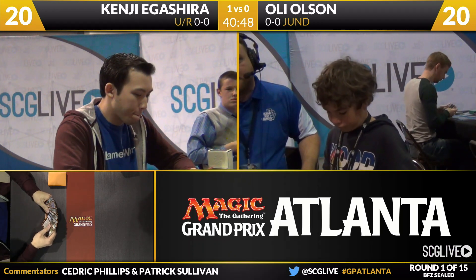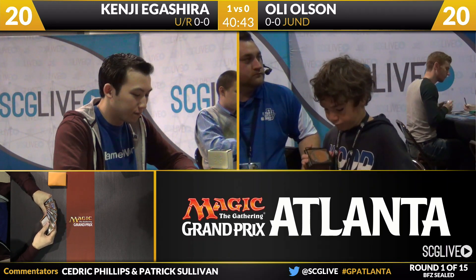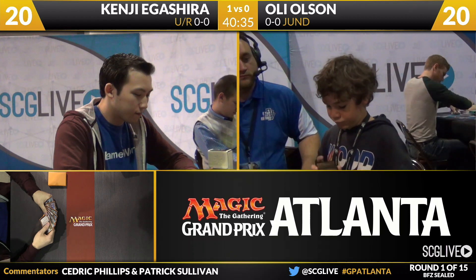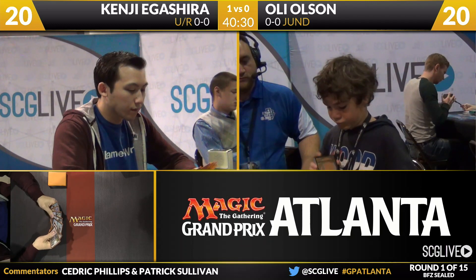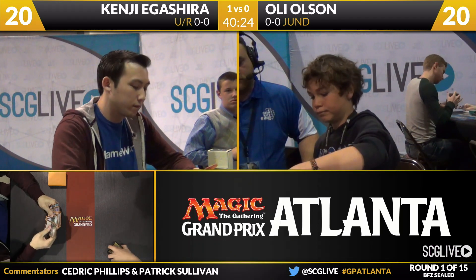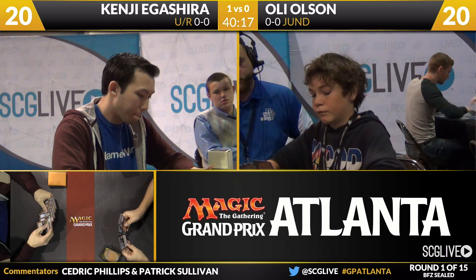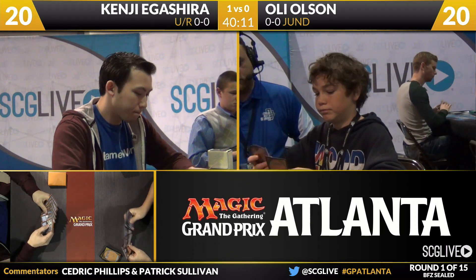Looks like we're going to have a mulligan here for Olsen. Igoshiro waiting patiently — he'll keep his hand. Looks like Olsen's actually going to go down to five. Ruin Processor, on the other hand, is good in some decks — if you're able to ingest frequently it's going to be a pretty solid play, but it's not something that's necessarily going to be an auto-include in every pool. I feel the same about Eldrazi Devastator as well.